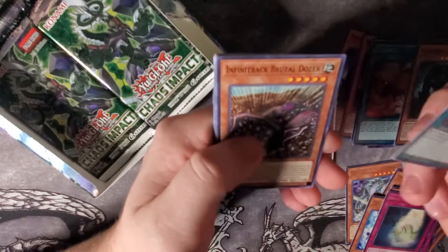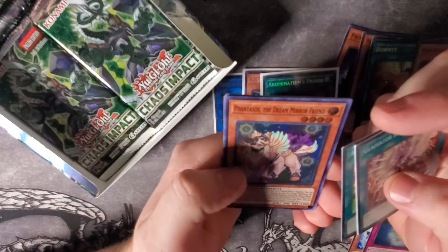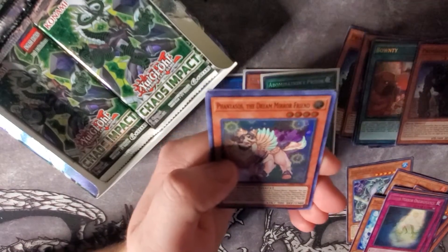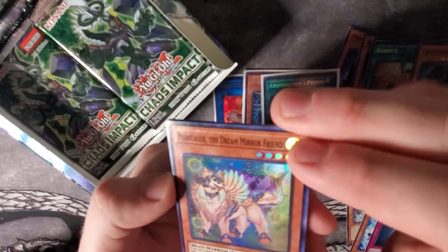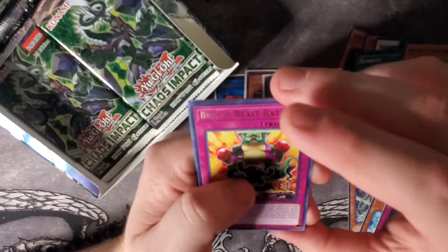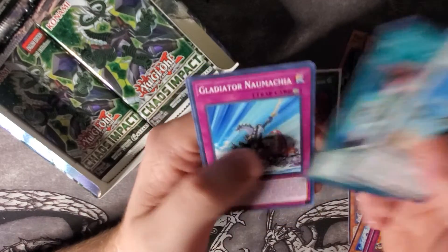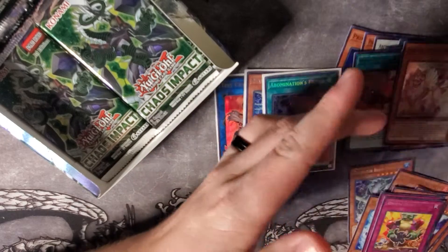Gladiator Beast Comeback, Infinitrack Brutal Dozer, Action Magic Double Banking, and a Fantasos the Dream Mirror Friend. I've been seeing a bunch of people opening these packs and calling him Fiend — it is Friend, you can see right there it says Friend, not Fiend. We also got Brutal Beast Battle, Desert Locust, Full Turn, Nomachia, and World Legacy World Keep.